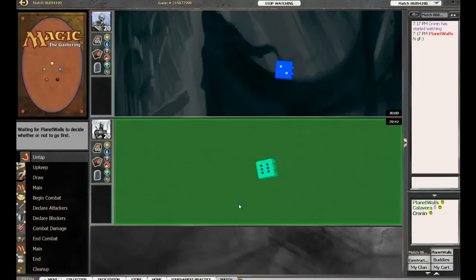What's up guys, Josh here along with Andy. Hey everybody, back for another top eight match. We've got Planet Walls against Calavera. This should be a good match — we've got the Birthing Pod shops that Planet Walls is taking on against what I think is Calavera's Merfolk, and I would have to give an edge to Planet Walls on this one at first glance. What do you think, Josh?